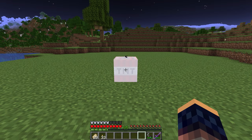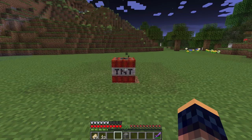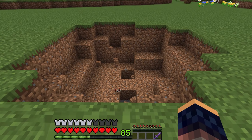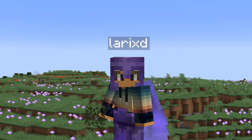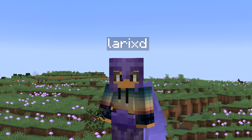Actually, any block can be a useful block when you're trying to prevent damage from TNT. If you place a block between you and the TNT, the damage will be reduced by a lot, which might save your life. Let me know what you think is the most useful block in Minecraft — and thanks for watching, see ya!